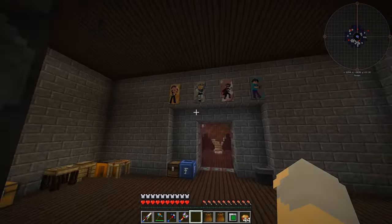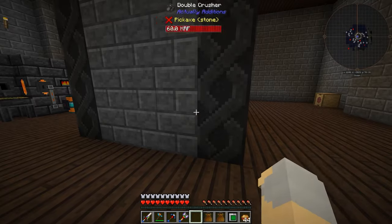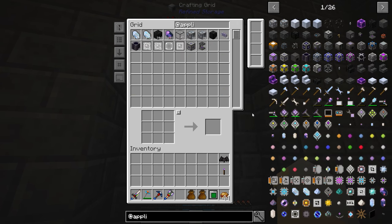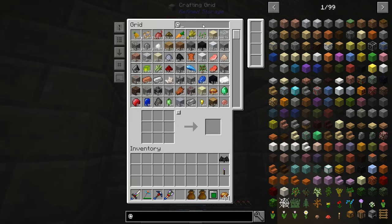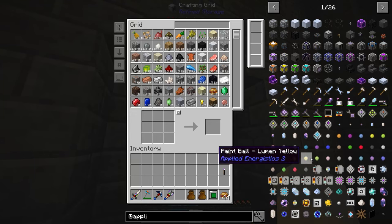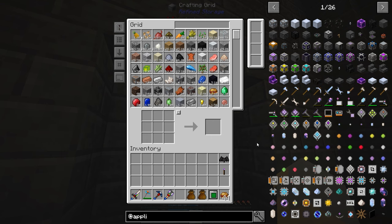Applied Energistics is a mod very similar to Refined Storage — it's the ME system. There's a lot of interesting stuff in it. I'm going to do this in a way that those of you who aren't familiar with the mod aren't completely lost, but also so that those who are familiar aren't hearing tons of information they already know. Basically, you set up a computer, it has drives, it holds all the items, and then you can add all sorts of stuff to it like auto crafting. It's amazing — I love this mod so much.